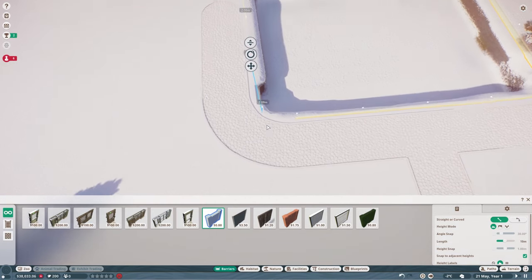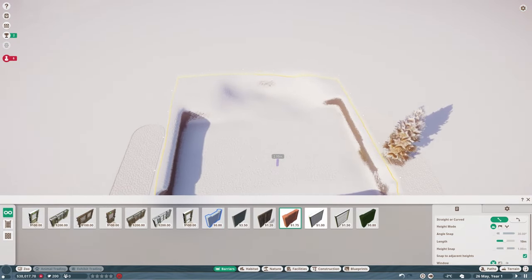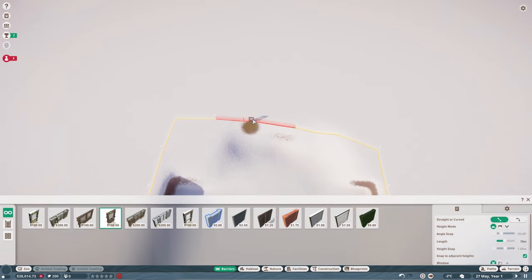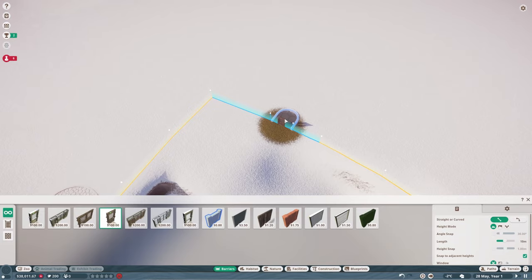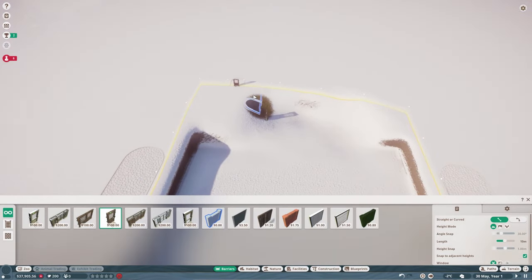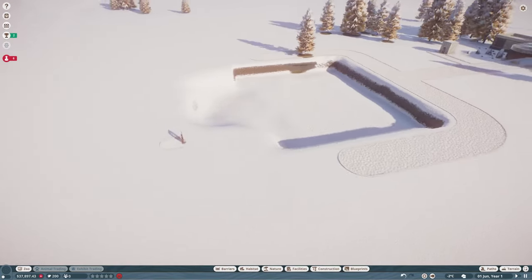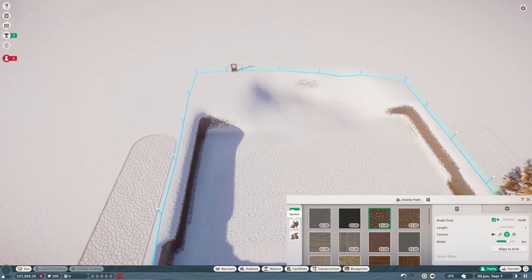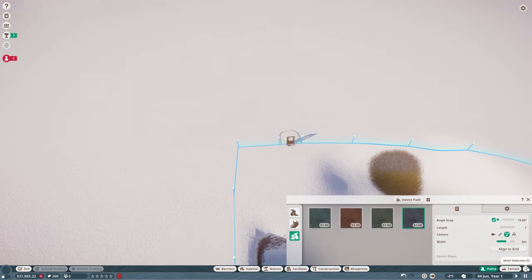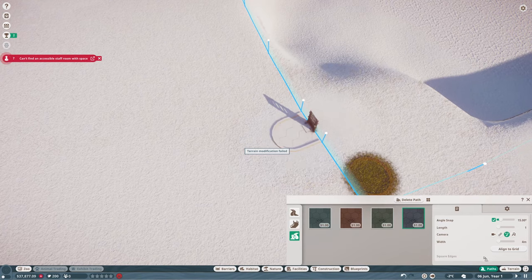Now we've got this surrounded. I'll use the wooden habitat gate and place it on the other side — this can be a bit finicky. Hopefully the animals can come in and go down. At the minute there's no control here, so we're going to need to put something in to stop animals from getting out. I'm going to connect this up, making the path size four. It's probably because the terrain is a bit difficult.